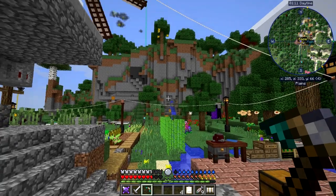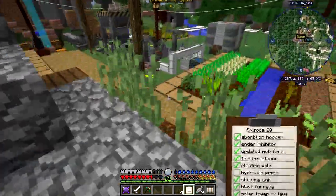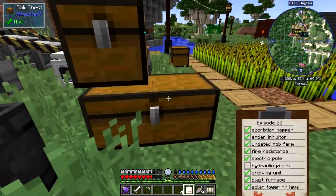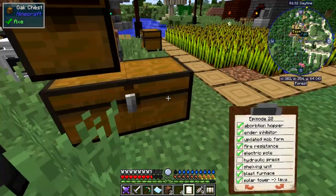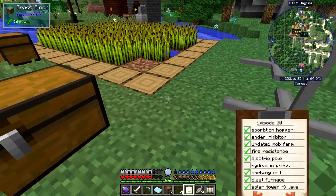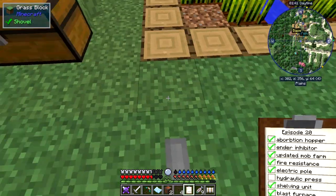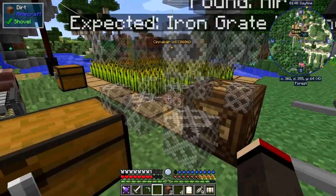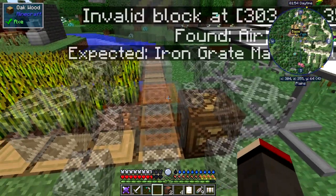Next one: the hydraulic press. This is a nice piece of kit — it's the one where you can basically make plates without having to use hammers, just let it get on with it. I think I've got the bits in here: a connector, some copper coils, the hydraulic press blueprint. I think it's a three-by-five. Let's put it down here — yes, I think that's the right way. It's very tall so I might need to move it a bit.